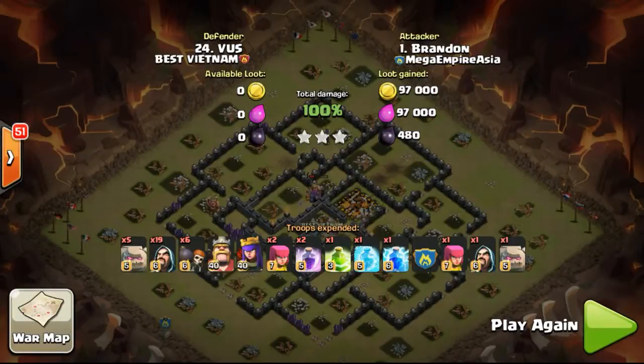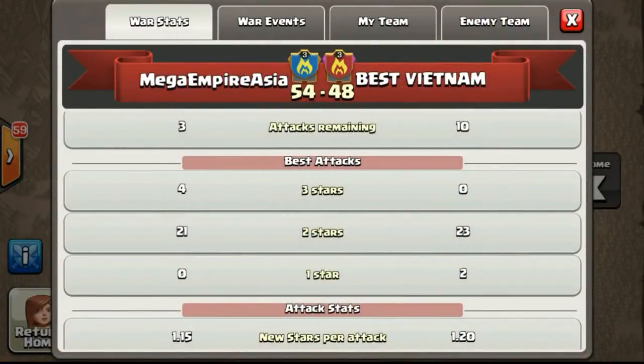This is a new strategy I'm trying to use — hopefully I'll improve on it and use it more in clan wars. My second attack didn't score 3 stars — I got around 80-plus percent and 2 stars — so hopefully I'll improve. That's it for this war against Bess Vietnam — we scored 4 three-stars and the rest were 2 stars. Thanks for watching, I'll be showing more war replays soon across my accounts. Clash on!